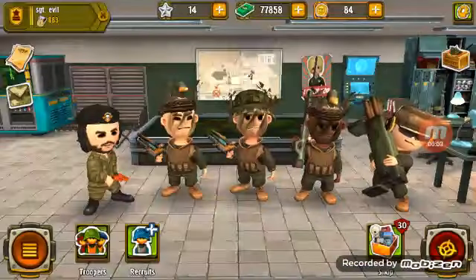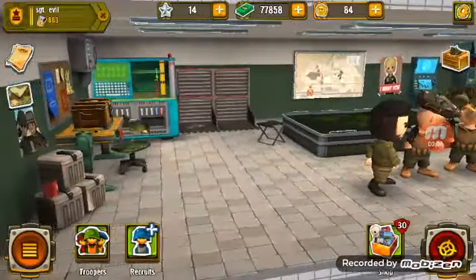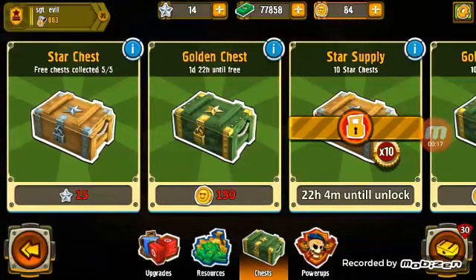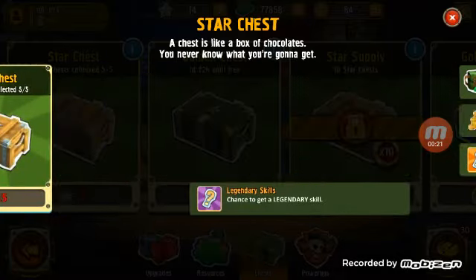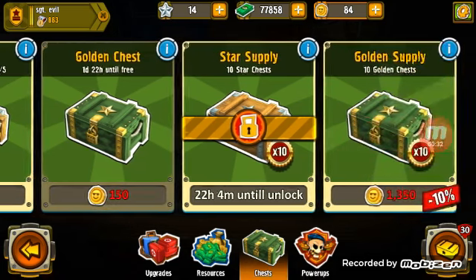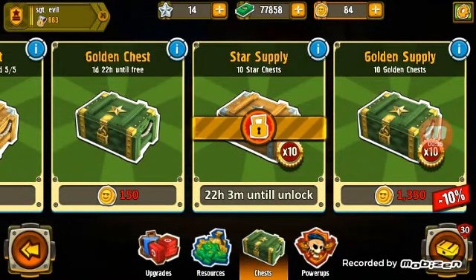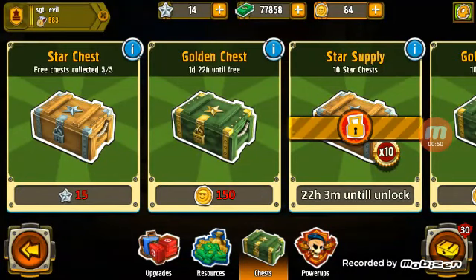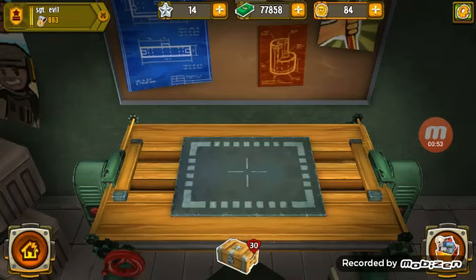What's up my friends, I'm GalmaGamer and in today's video we're going to be opening 30 star chests. Now the new update just came out, so you can open chests. When you first get on you get a free golden chest and a free star chest. Then every 2 days you can get a new golden chest, and every 5 or 10 minutes you can get a star chest, but you can only get 5 free star chests. You can buy a pack of 10 star chests which is like 135 stars, or a 10 golden chest pack which is 1,350. It only cost 15 stars to get 1 star chest, so I saved my stars and bought 30. Let's get into it.